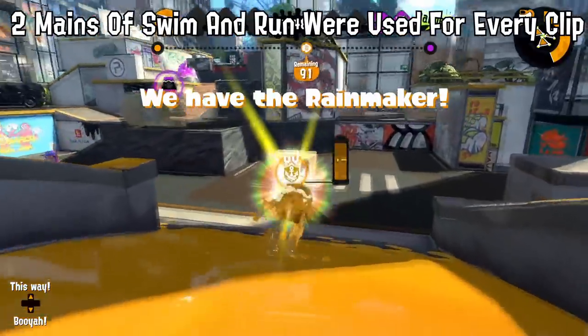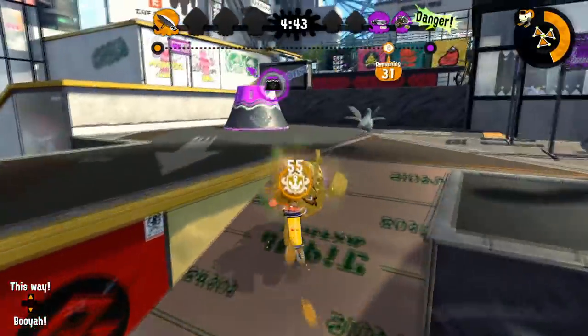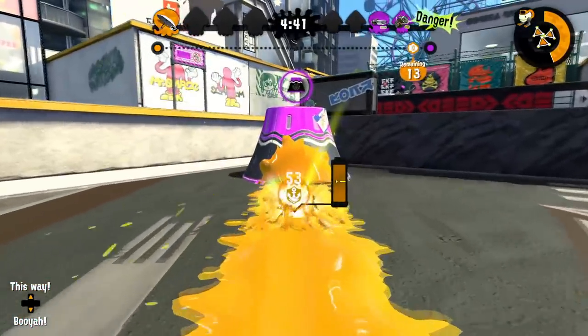For Reef, the only big note is that you want to try to skip as much of the uninkable surface as possible by jumping and then jumping to the left again, as it's just slightly faster.